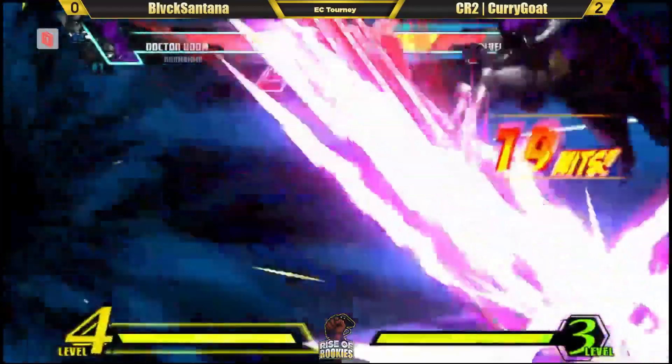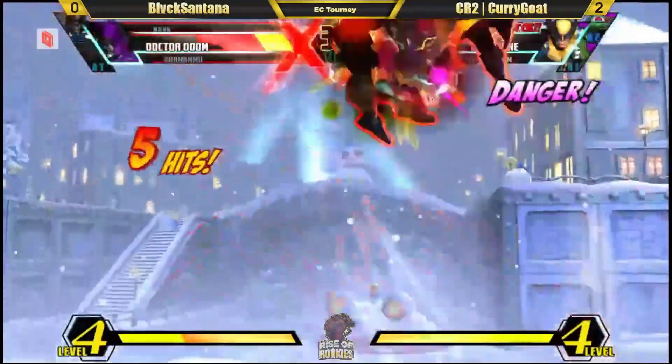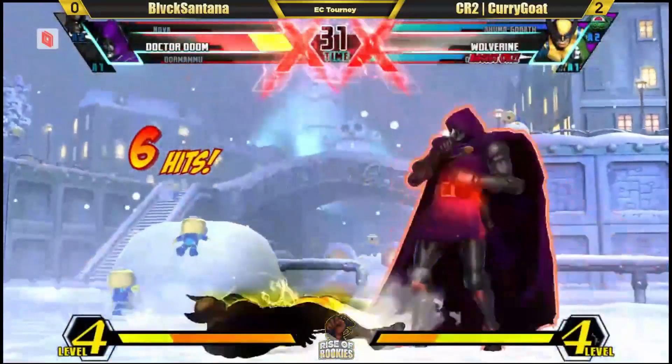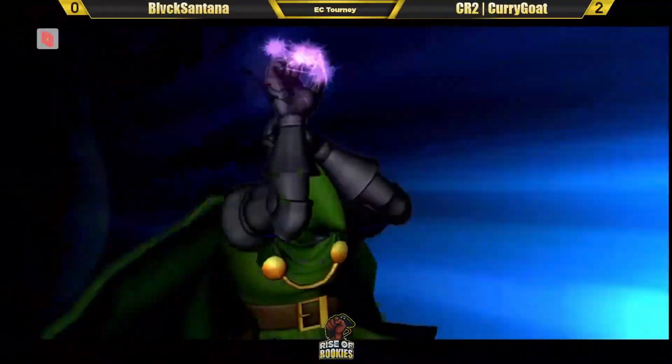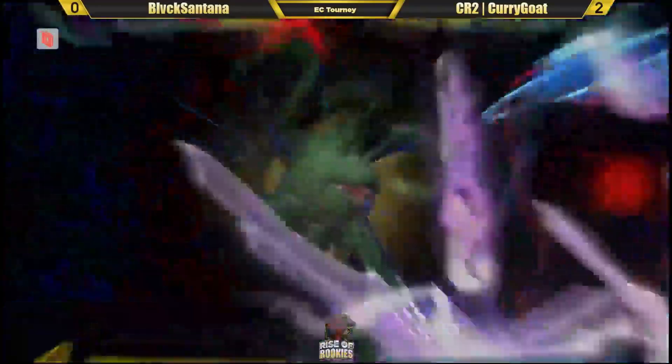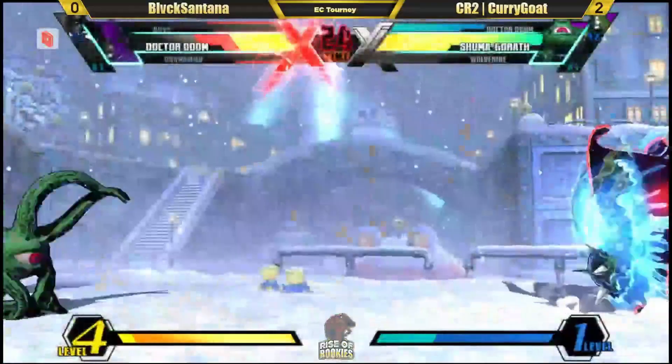Can't quite finish with the second super. Gets the foot dive. Cross-up boots — a little too high there. Blacks of Cannon are really trying to block their way out of this, but his X-Factor is getting run down. Shuma Gorath coming in — start lasering. This can't be good for Doom, can it? It's actually a relatively favorable matchup for Doom, but the assist.